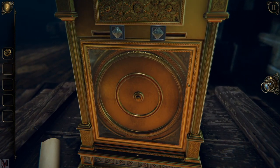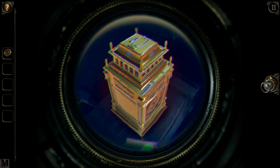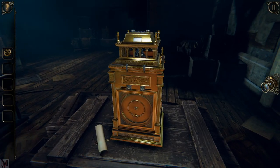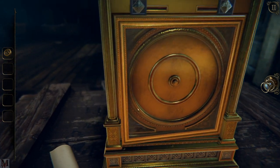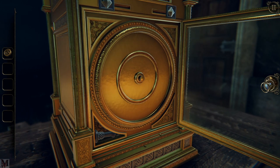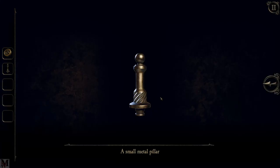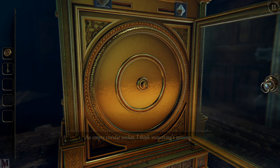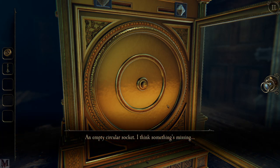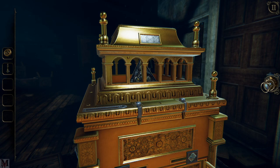Obviously this is the box we need to deal with. Let's look at the whole thing and make sure nothing is lit up with pretty lights. Does this go here? No. Can I push this button? No. Can I slide these out? Yes — beautiful music, very beautiful. What is this in inventory? A small metal pillar — it looks like a pawn in a chess piece. An empty circular socket — obviously a clock face needs to go in there.